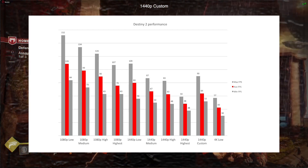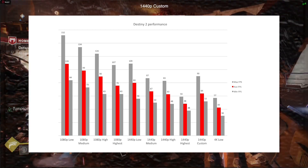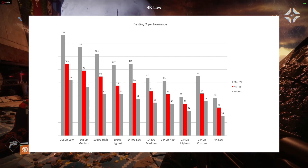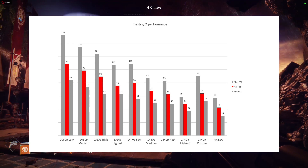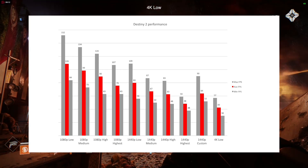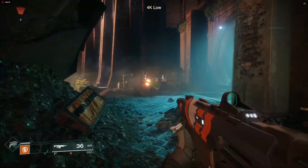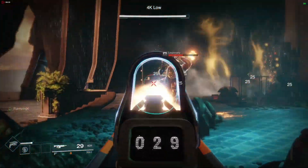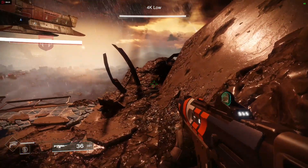At 1440p the iMac is stressed more - frames per second averages between 80 and 48 from the low to highest graphic settings for the opening mission test. One thing I did notice was that at the highest 1440p settings the performance would be fine until I started firing a weapon, at which point the frames per second would generally drop by 10 frames per second. As soon as I stopped shooting the frames per second would jump back up. This was the only setting in which this happened.